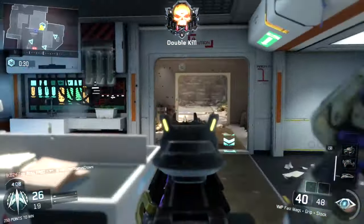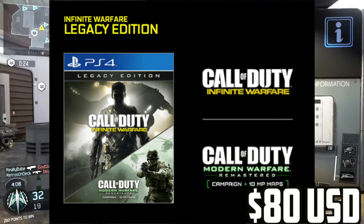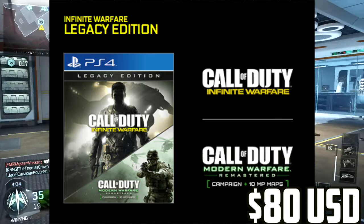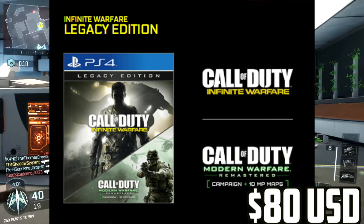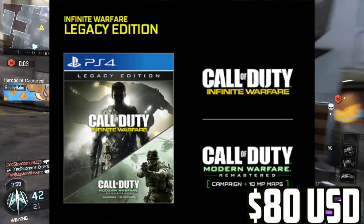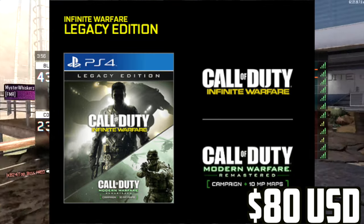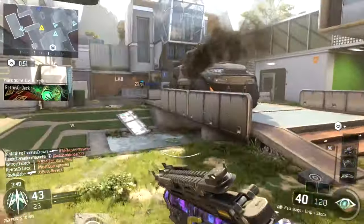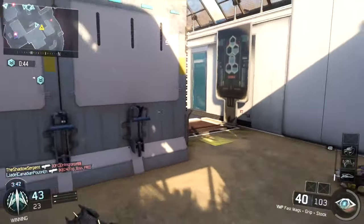The next edition, which is probably going to be the most popular, is the Legacy Edition. It includes the base game plus a download code for Call of Duty Modern Warfare Remastered — featuring the campaign and 10 multiplayer maps. They've only released half the map list so far, with more to come. It costs $80, so $20 more gets you a full remastered copy of CoD4, and honestly it's worth it. People who don't even want Infinite Warfare will likely sell the code online.